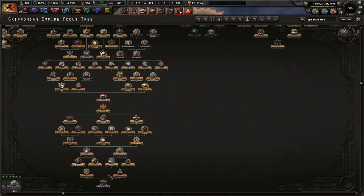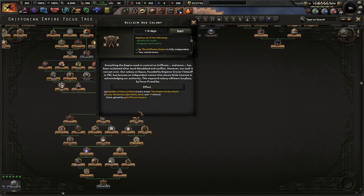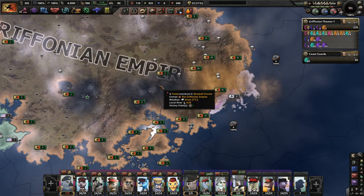The left side's done. We're going to do this: reclaim our colony. Everything the Empire used to control on Griffonia and more has been reclaimed after much bloodshed and conflict. However, our task is not yet over. Our colony on Equus, founded by Emperor Grover I himself in 783, has become an independent nation that shows little interest in acknowledging our authority. This wayward colony will learn its place by force, if need be. The Empire strikes back.